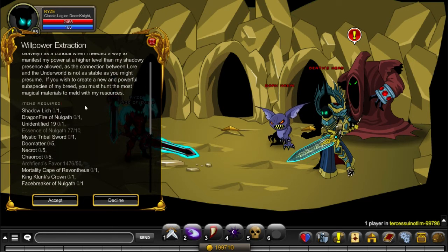First of all, we're going to get the ones that you can buy for gold, which are Shadow Lich, Mystic Tribal Sword, and Mortality Cape of Redontius. So let's begin by doing that.